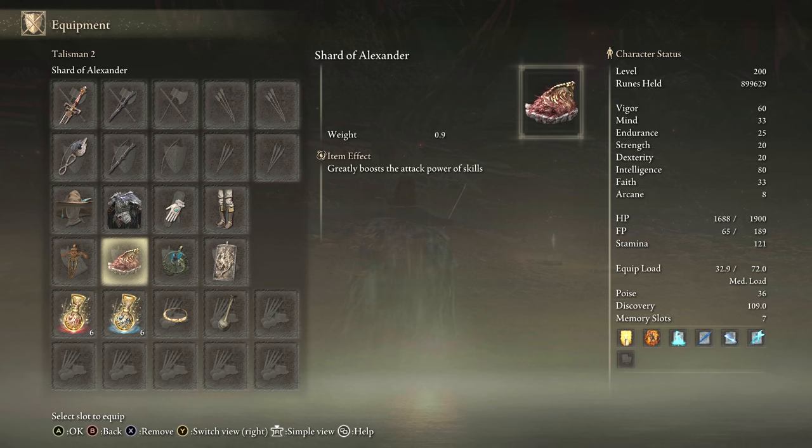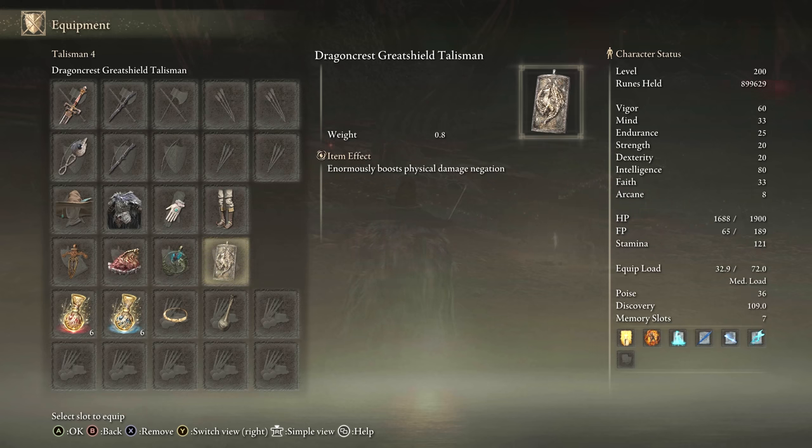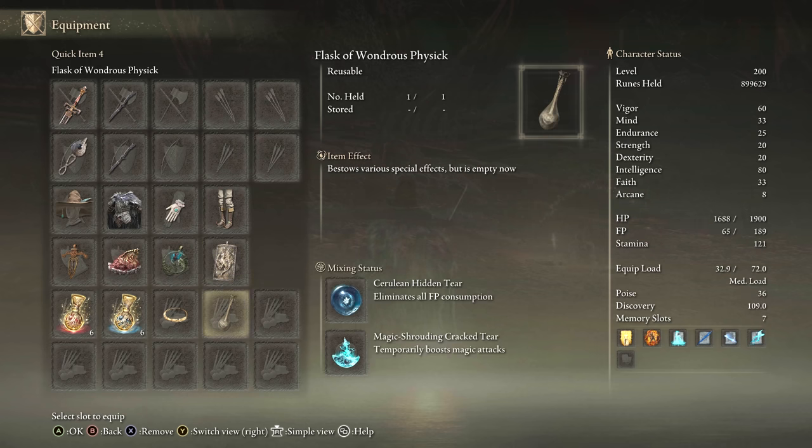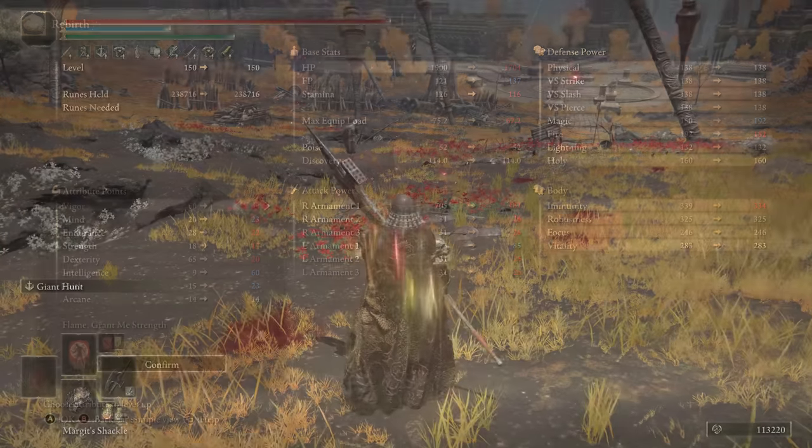The Spellblade set will boost the beam. Ritual Swords Talisman, Shard of Alexander, Magic Scorpion Charm for the beam part, Dragon Crest Great Shield Talisman. You can use the Magic tier and the Fire tier as well if you're using the Fire part. For the 150 stats, since we're beam focused, we have 50 Vigor, 60 Intelligence, and then we can get to 33 Faith with the Faith tier. We're using the Magic tier as well — these are solid 150 stats to use the beam.